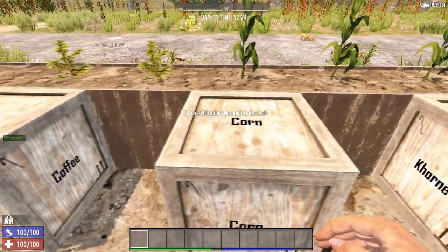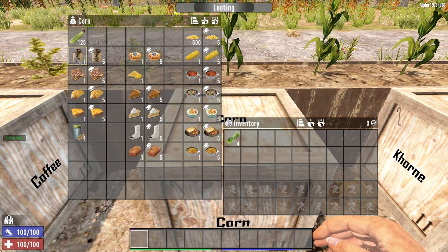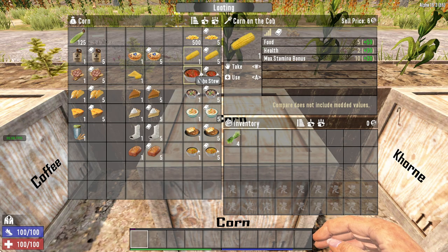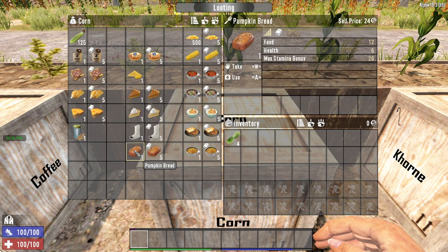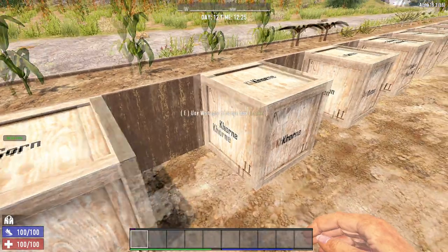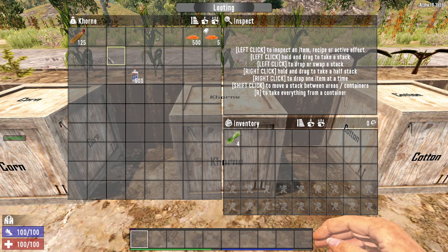Corn is used in absolutely everything from bread to first aid kits, as it's this game's stand-in for wheat. You can find wild corn growing at abandoned farms and survivor outposts, and the seeds also spawn all over the place. Super corn is a unique mutated version of corn that can be found at Carl's Corn and Bob's Boars. It's not actually as powerful as regular corn ironically, as its only real purpose is to create a massive amount of glue extremely quickly.